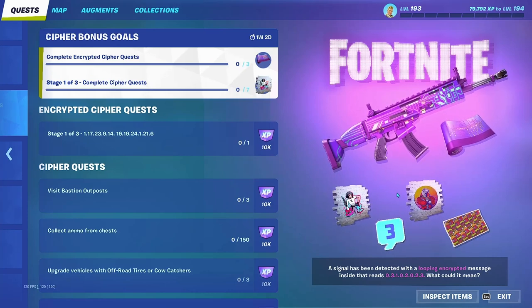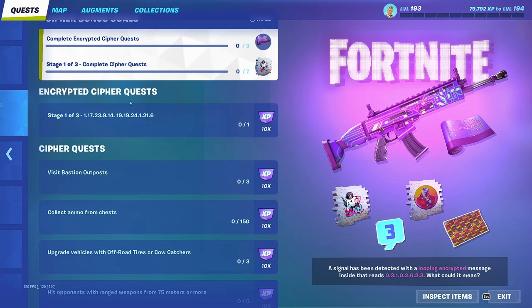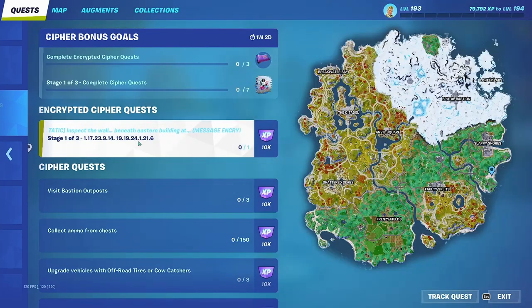These two rewards are already here and there are three stages, meaning one is missing. I'm not sure why they made it so complicated — I've never seen this before. The first quest is the encrypted Cypher Quest, and doing these three stages of quests will get you the wrap.